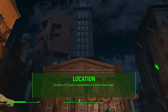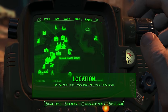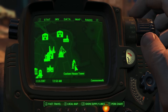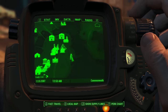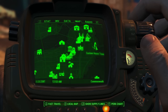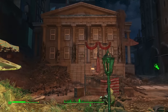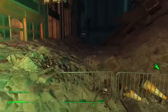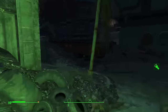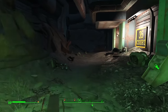The location of this full set is on the top floor of an unmarked building called 35 Court. This is located west of a marked location called the Custom House Tower, which is located east of Good Neighbor on the Pip-Boy — you can see it right here. In this area you're going to find some super mutants, gunners, and raiders. If you start at the Custom House Tower and turn west, following the alleyway, you'll see the big lit-up 35 Court sign.